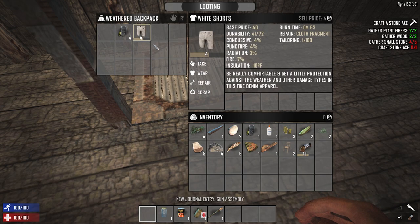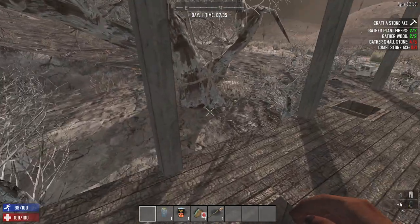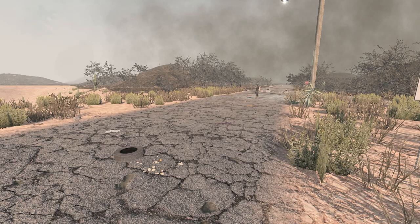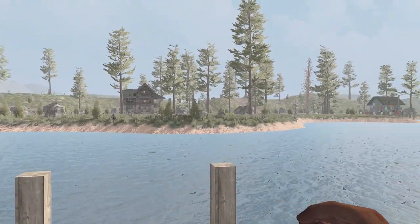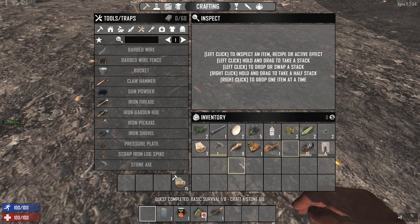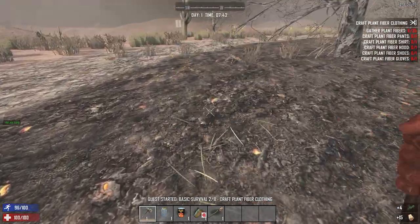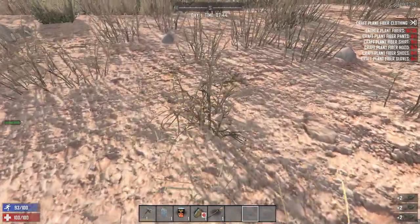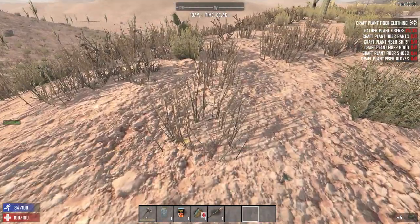We'll be covering 7 main sections in this video: NPCs, combat, survival, progression, crafting, exploration, and the final section I'm calling superficial changes — graphics and sounds. I should preface this by saying that I am not working from memory, but instead did a full Seven Days to Die playthrough in Alpha 15 to really go as in-depth as I needed. This is from my own recent, as in yesterday recent, experience.